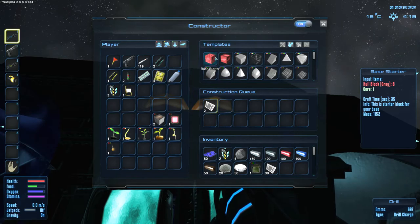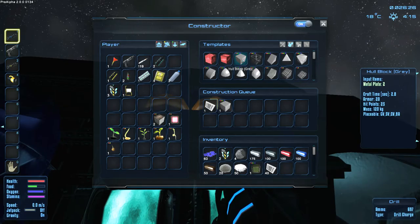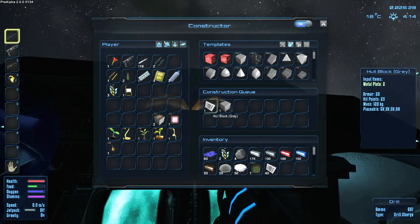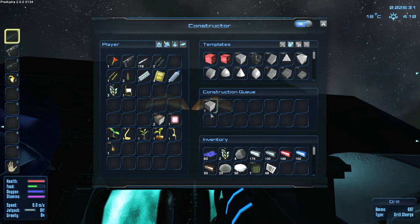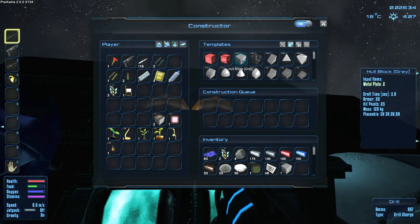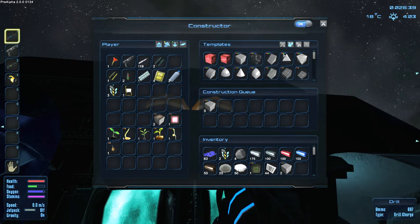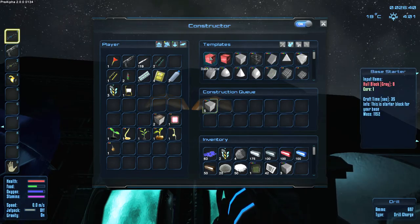So I want to build a base. We need to build this base starter - that's how you build it. That's why we're building the hall blocks. It looks like I think we only get one for these - let's check that out when it creates it. One - okay, yeah, so seven of these: one, two, three, four, five, six, seven. Perfect. So we'll let that do its thing.